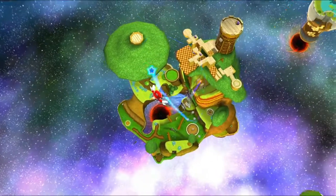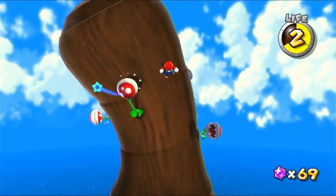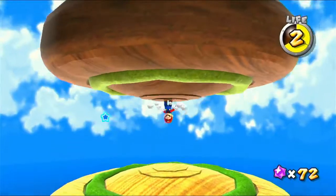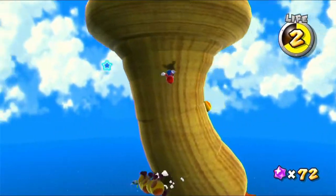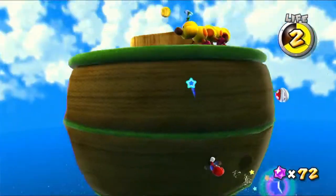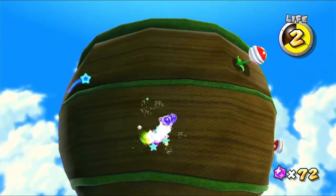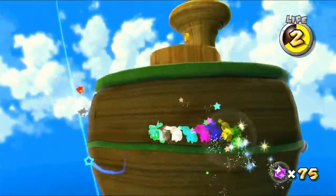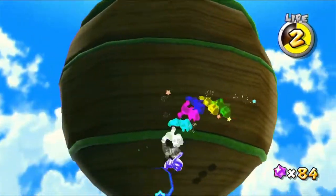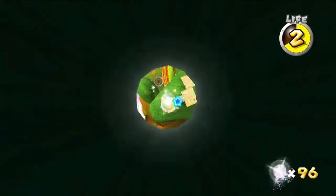Oh, that's a lot of star bits right there. Let's take damage apparently. Let's go across here — we can jump between these two bits of gravity, which is cool. Long jumping off the edge of a gravity zone is also a bit strange because it pulls you back in. Let's hit that, which gives us a rainbow star. You transformed into Rainbow Mario — you're invincible. This is basically invincibility, which means you can run into enemies to kill them. As you run, you go faster and leave a trail of rainbow-colored shadows behind you, which is cool. I love it.